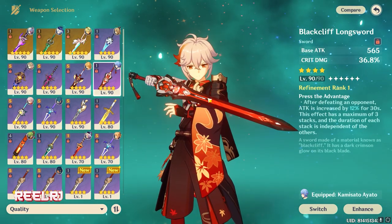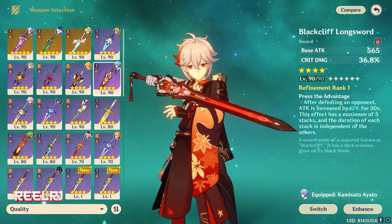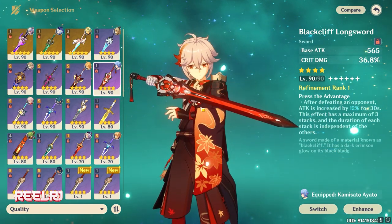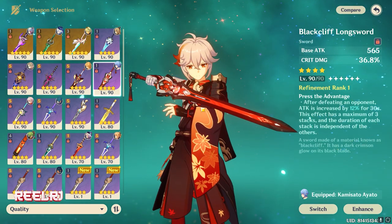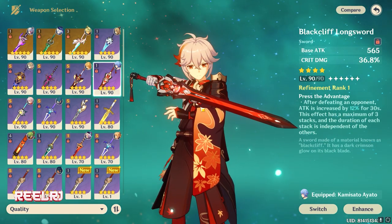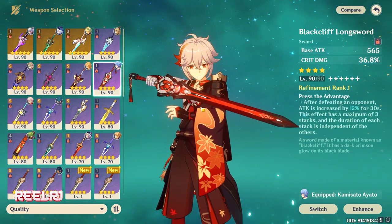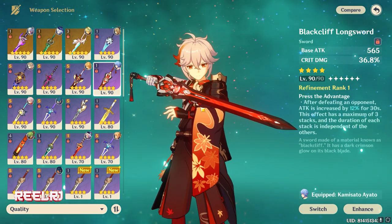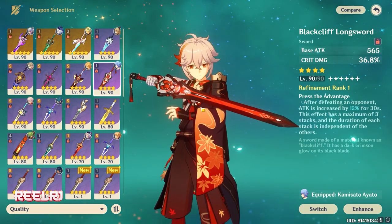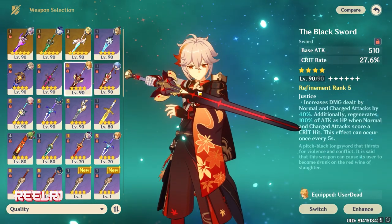At number three we have the Black Cliff Longsword, a shop weapon. It gives 565 base attack and 36.8% crit damage. The passive: after defeating an opponent, attack is increased by 12%, stackable up to three times with independent durations. Giving a crit damage weapon is especially good on Chiori because her ascension stat already provides bonus crit rate, making crit damage a great complement.